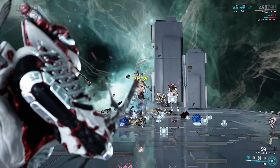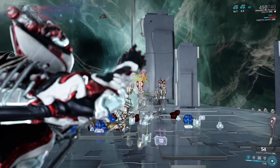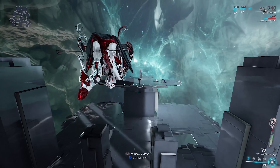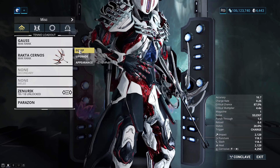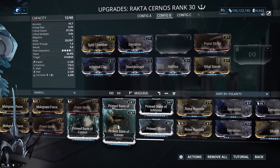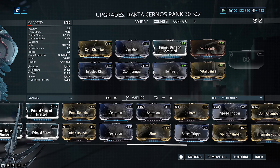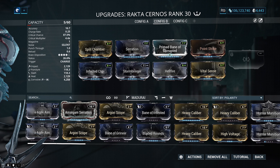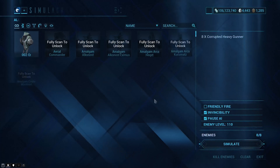The Rakta Cernos is honestly my favorite bow because, unlike other bows, you don't have to put on a fire rate mod — the charge-up on the arrow is just a lot faster than most other bows in the game. So you've got that flexibility when it comes to modding. That was using that type of build without any buffs from a Warframe. Whenever you incorporate things like Gauss's four or Mirage's one and three, it starts to get even more insane. I'll demonstrate with a few Warframe abilities to show you how crazy the Rakta Cernos is.